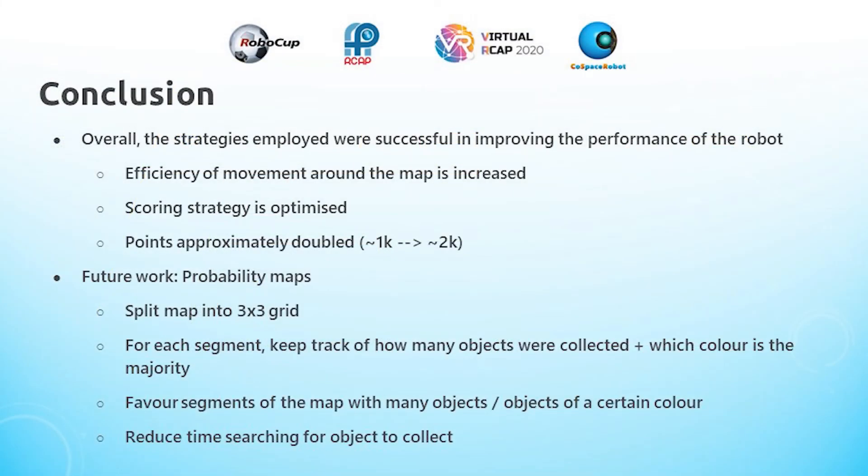Overall, I feel like the strategies I employed were all successful in improving the performance of the robot. The efficiency of the robot moving around the map is increased, meaning less time is spent moving from point to point, and scoring is optimized so that for every deposit we score basically the maximum amount of points possible. As a result, our points approximately doubled from around 1000 without any strategies to around 2000 with the strategies.